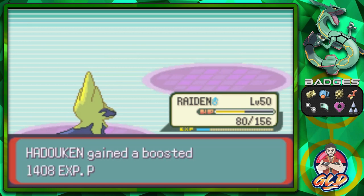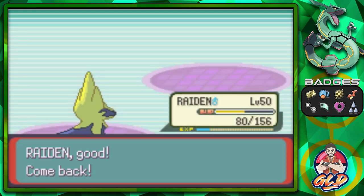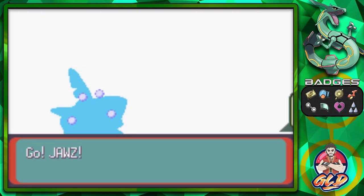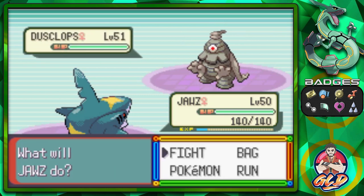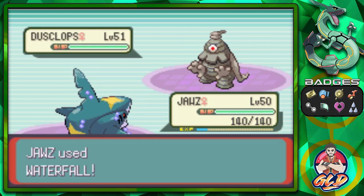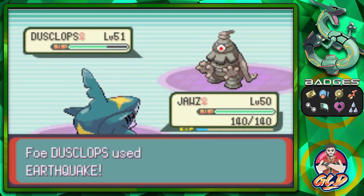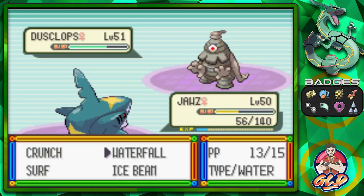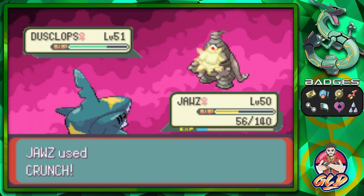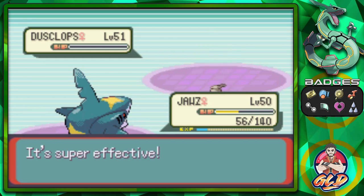Hadouken grows to level 56. Here comes another Dusclops — Joust takes the lead. Joust, time to bite yourself some ghost type Pokemon! Waterfall doesn't do much, and an Earthquake hits us, but we're safe. Crunch does it — Dusclops has been defeated!